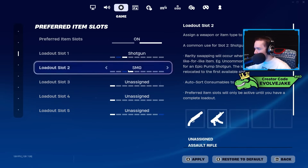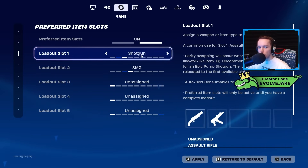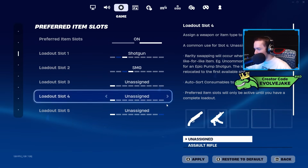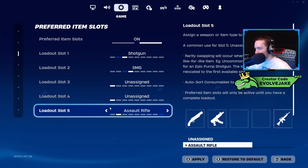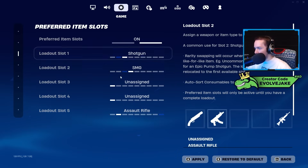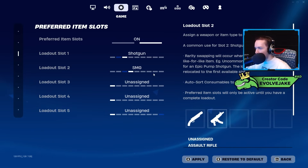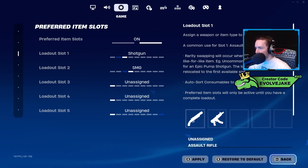For preferred item slots, I only have shotgun and SMG prioritized in slots one and two. I used to have this more fleshed out — like putting my AR in slot five. In Chapter 3 Season 4 the meta was shotgun, Hammer AR, and I like to put my spray weapon after my shotgun. But there are times I want my AR in slot two. This season I often run shotgun, AR, sniper in slot three, then heals and shockwaves. I just want shotgun in slot one and SMG in slot two guaranteed off-spawn so I don't have to think about rearranging my inventory.